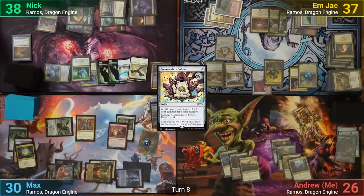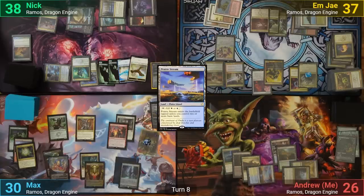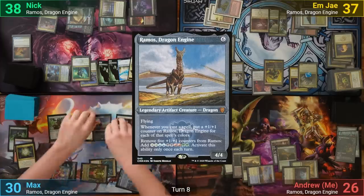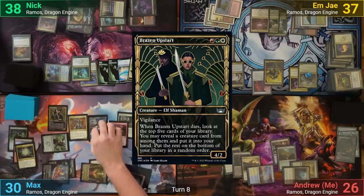My turn has me drawing and not paying the two, so Max makes a treasure. I play a tapped Prairie Stream and probably should have paid the two, as I pass to Max. Max draws and recasts his copy of Ramos, follows up with a Brazen Upstart giving Ramos three +1/+1 counters, and passes to Nick.